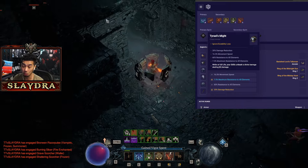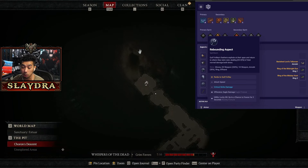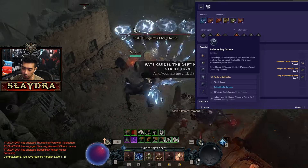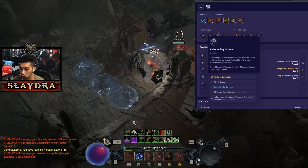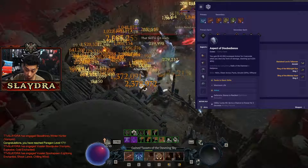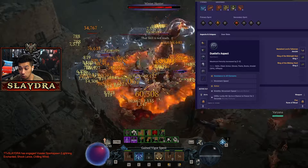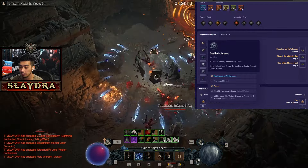For gloves, we want ranks to Quill Volley and some crit damage. Remember, you need no crit chance in this build — it's going to have 100% crit. I still think Rebounding Aspect is the way to go because it does so much damage for clear. If you want higher numerical stats you can play Moonrise, Adaptability, or Ping Gorgers. For armor, run Disobedience or Juggernaut — you need some source of armor. You can also run all Skulls. For boots, ideally throw in the Duelist Aspect to grant extra Ferocity, which gives a lot of other bonuses in the build.